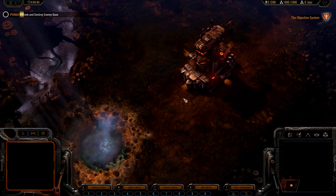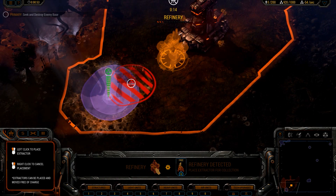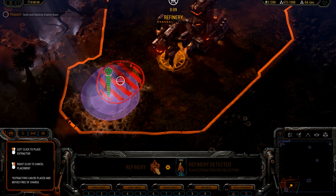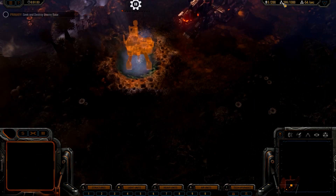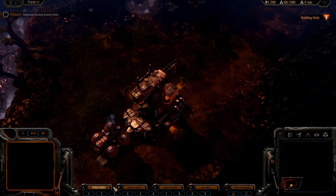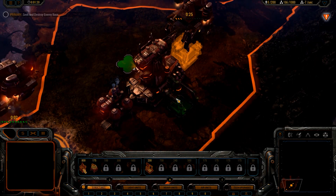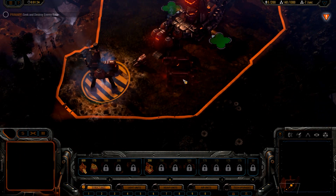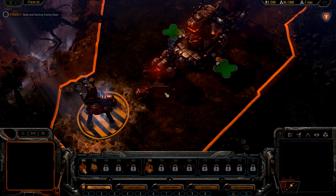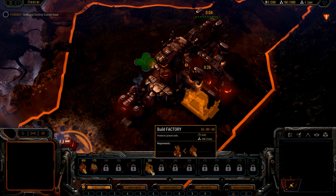Alright guys, as you can see you have a little tutorial here when you start. Let's go straight into structures and build a refinery, and then build the extractor. Depending on where you build the structure you get less or more resources. There's just one type of resource in Grey Goo — it's just called resources. You get resources by building the refineries and the extractors, that's it, no other secret. I will build the silo — my silo is not that required.